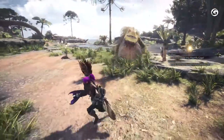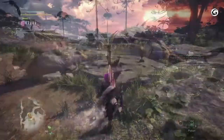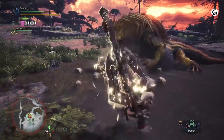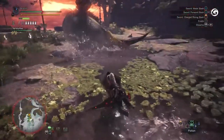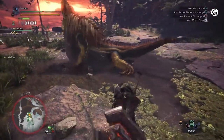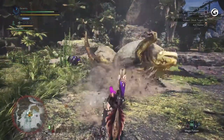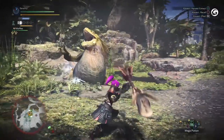First, Great Jagras will lean back on its hind legs and slam forward with a powerful body slam. Similar to before, dodging to the left or right of the monster to clear distance will help the hunter avoid damage. Second, Jagras will lift up slightly on its side and then roll towards its enemy for a small distance, trying to crush anything in its path under its weight. If in the way of the roll, dodge towards either the head or the tail of the monster to avoid getting crushed by this attack.